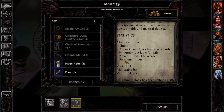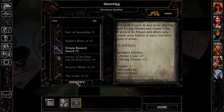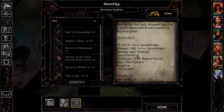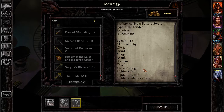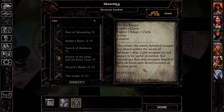Another Cloak of Protection plus one. Quite nice. Just Knave's Robes. Dart of Wounding. The Ornate Bastard Sword. That's the Sword of Baldurin. God damn it, I should have used it. Plus four versus Lycanthropes, 2d4 plus four versus Lycanthropes. That would have been very useful if I had identified and equipped it.